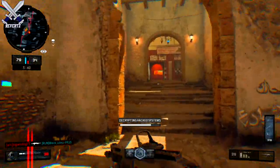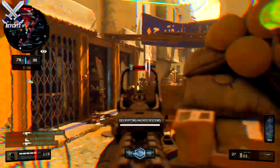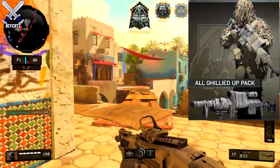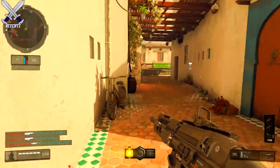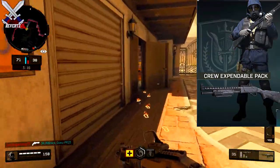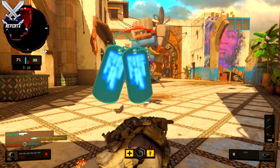Weapon variants are returning, and in each of these operator packs they contain a different cosmetic variant. For the All Ghillied Up operator pack, it contains a bolt-action sniper rifle in camouflage with additional netting and suppressor, and what seems to be coordinates scratched on the surface of the weapon above the trigger and near the bolt carrier. For the Crew Expendable operator pack — this is for Otter — it contains a short-barreled pump-action shotgun designed for close encounters; in fact, the phrase is scratched into the stock.